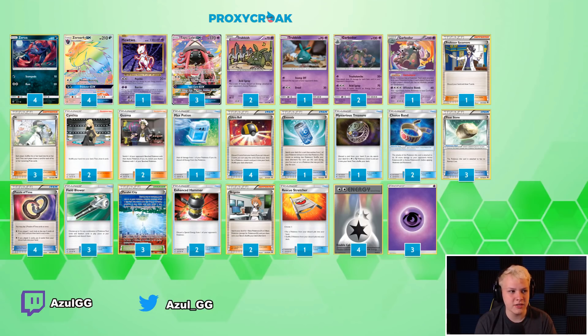If you just draw a Bridget, then you play Bridget, and if you don't see a draw supporter, then you just lose. But if you see a Lele, Lele can go get a draw supporter if you don't have one. Then Lele can also get the Bridget if you have access to a way to get a draw supporter. So I think the third Lele, specifically because of Marshadow, was the way to go. I didn't play against any Rayquaza, but knowing all the Rayquazas were playing Marshadow, going with the third Lele over the third Bridget was definitely correct.